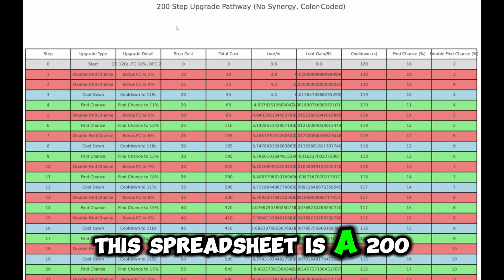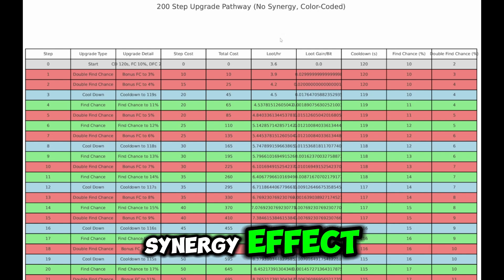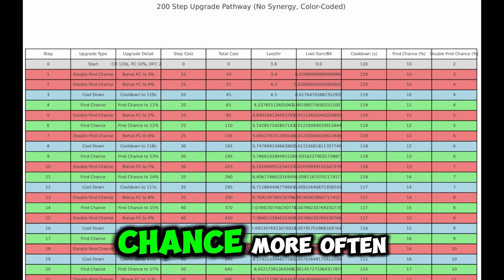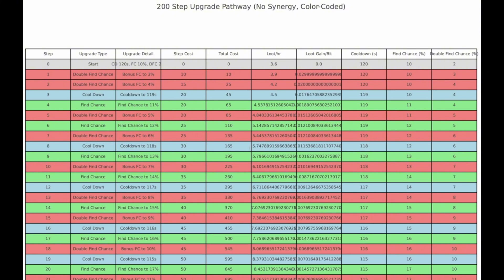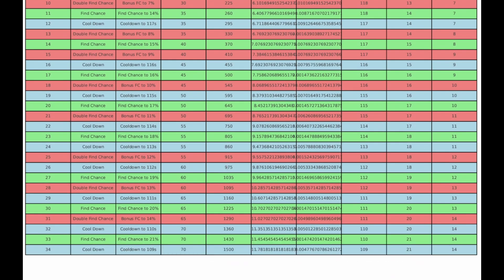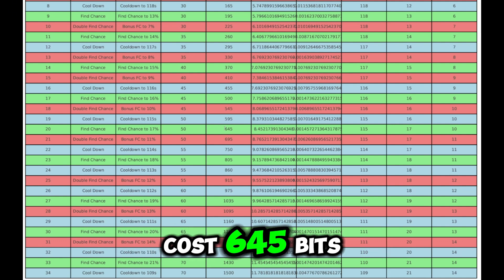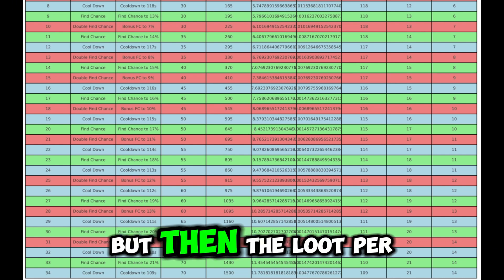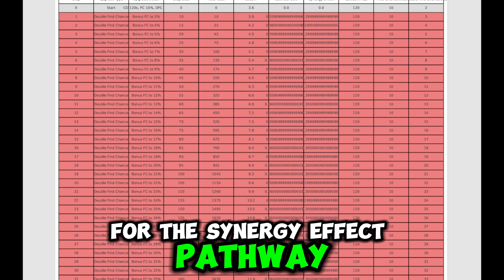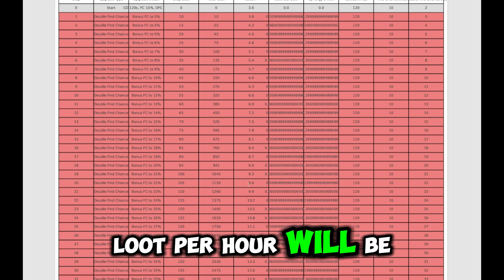This spreadsheet is a 200-step upgrade pathway where I have excluded the synergy effect. By doing that you will have to switch between double find chance, cooldown, and find chance more often, but it is not as pricey as the other pathway. At step 20 it costs 645 bits and the loot per hour will be 8.4. For the synergy effect pathway at step 20 it costs 1150 bits but the loot per hour will be 9.6.